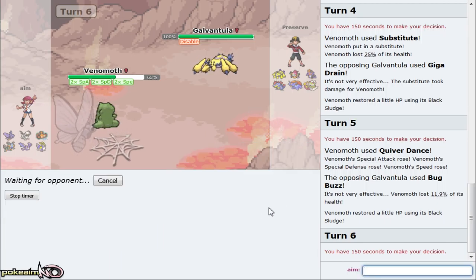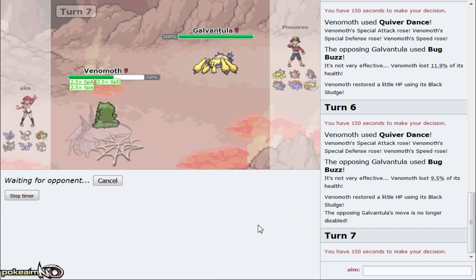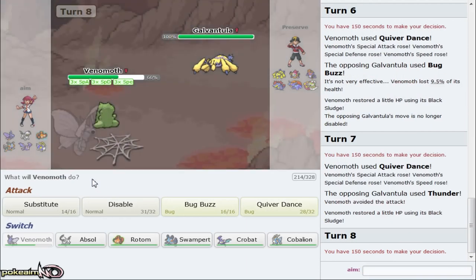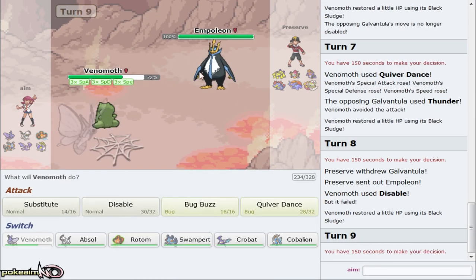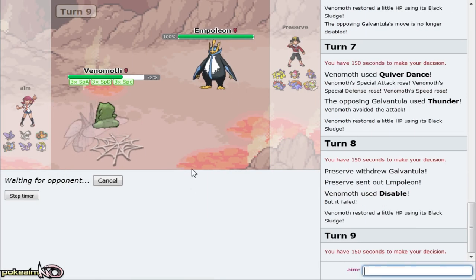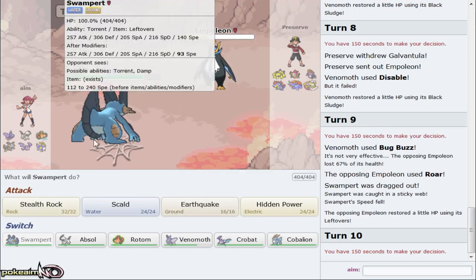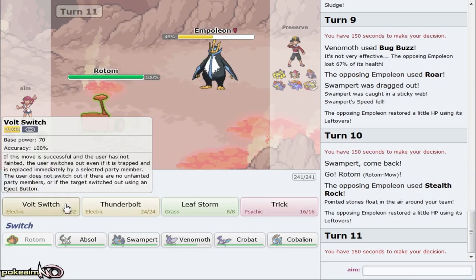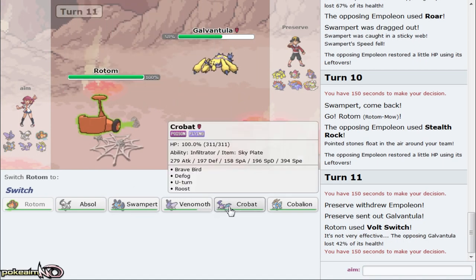Sub Venomoth finally doing something! What is he going for now - Bolt Strike, Giga Drain - okay. So he's gonna allow me to set up all the way. You do not want a plus-two Venomoth with Tinted Lens behind a Sub - it's definitely not something you want. Then Quiver Dance and Bug Buzz - obviously he's not gonna break my Sub because it's a sound move. Now I'm gonna be plus-three. I bet Hoopa still lives - but obviously I'm going up to plus-four. There's zero reason I should not be doing this. He has one form of priority - Galvantula goes for Thunder. I can just Disable that.